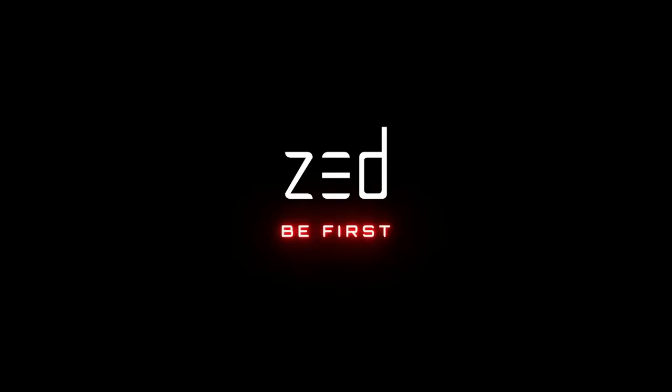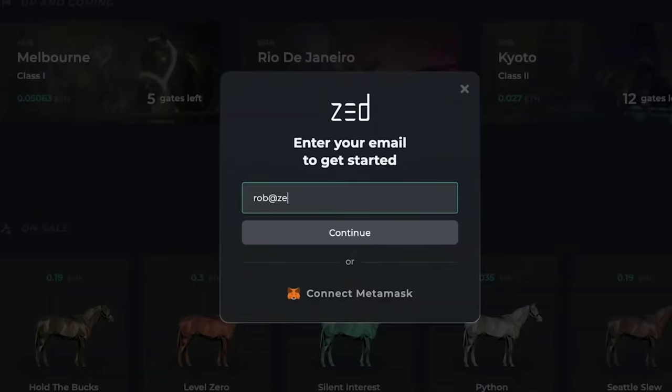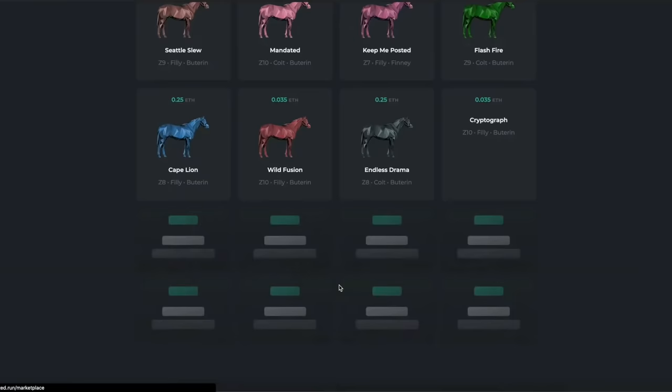Number 8: Zedrun. Zed is a horse-racing game on the blockchain. The racing aspect is just a result of the way it's built — breeding the quickest and strongest racehorses is the actual game. The game has been available since 2018, but its popularity has skyrocketed in recent months. Each horse is an NFT with DNA, much like the rest of the games on this list.